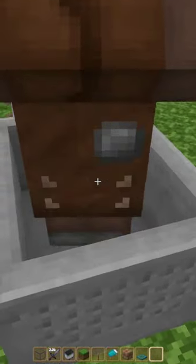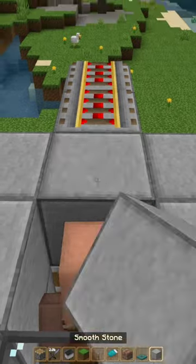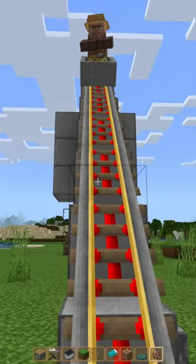Once you have a villager in a minecart, push the minecart up the hill. Remove the minecart. Place down a piston and a block. Now push a second villager up the hill. Remove your rails.